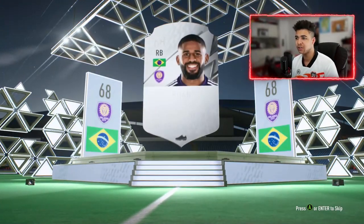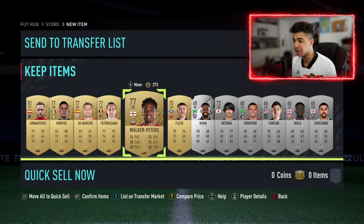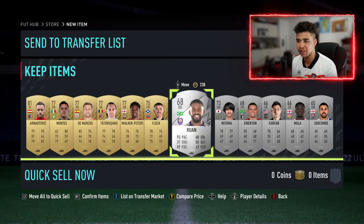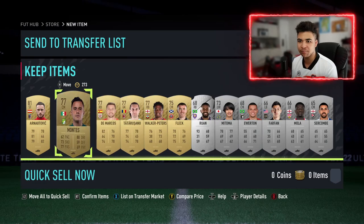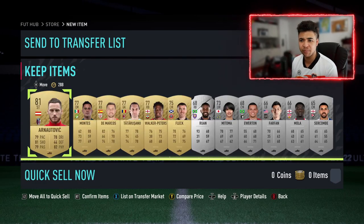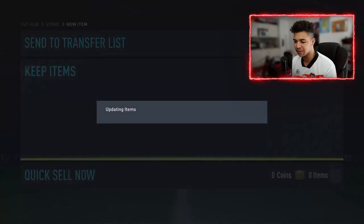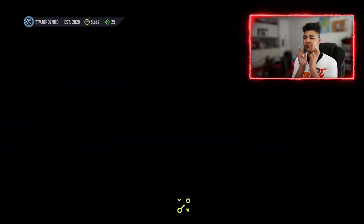We start on a silver here — Ruan. I managed to sell some silvers earlier for like 2.5k per card, so I'm going to keep the silvers in the club and check them after the video. This Mola card might sell because he's English, playing for Stuttgart. A couple good players there — Anortovic, an 81 rated card. I didn't actually know he moved to Bologna. Let's put these in the club and then get on to the next pack.